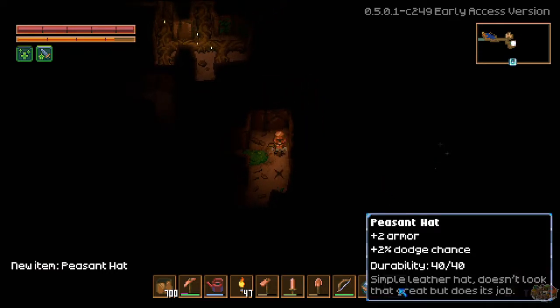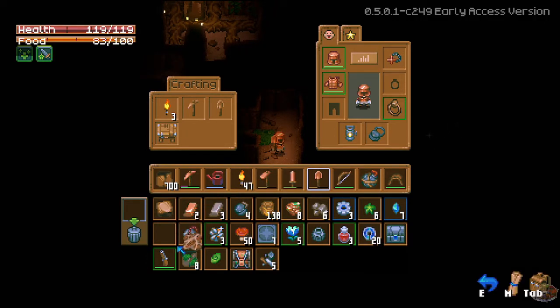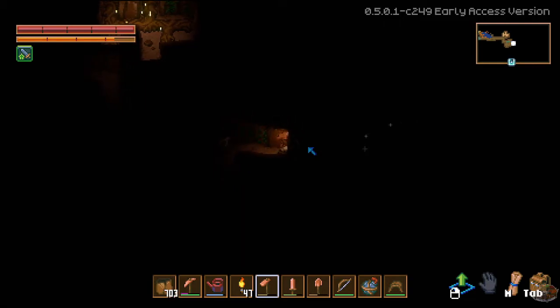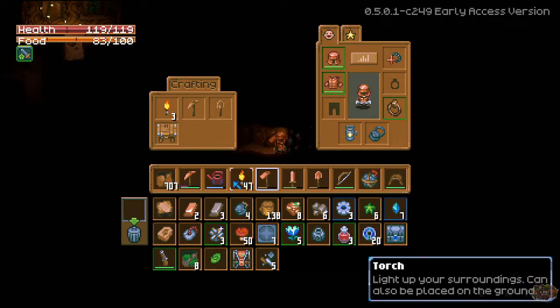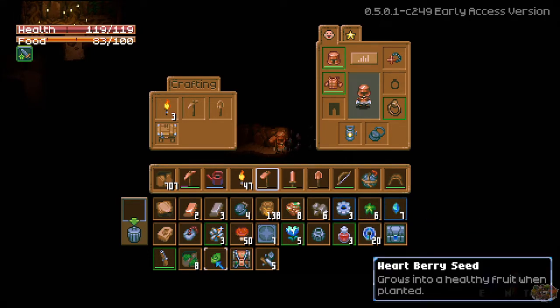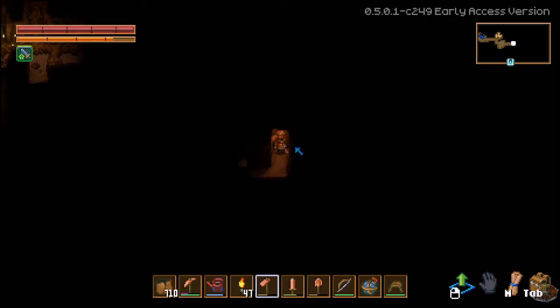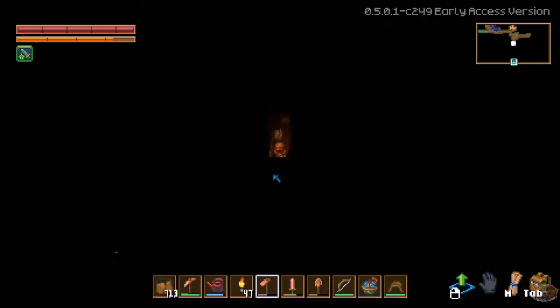Cross-shaped necklace — heck yeah! New item: peasant hat. Oh. Leave fossil — huh. That's what I get for exploring, I guess. Commonly found in stone walls. If I was going to throw anything away, what do I throw away? Probably the heartberry seed because I have a ton of them, or actually the dirt ground — it's literally everywhere. Tin is my enemy right now.